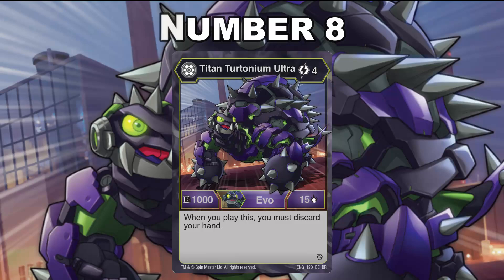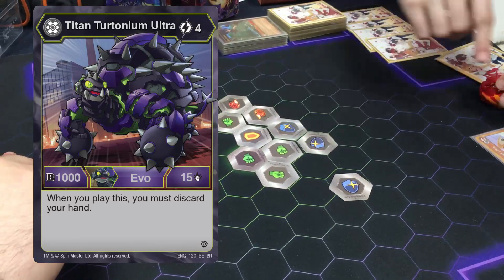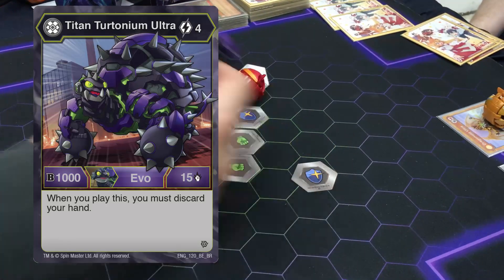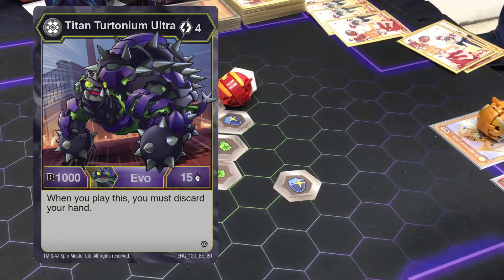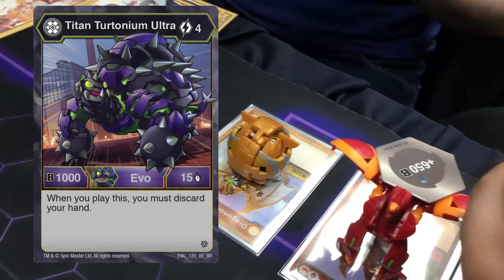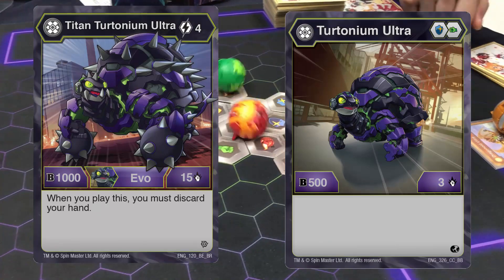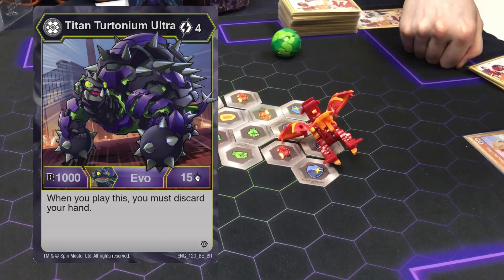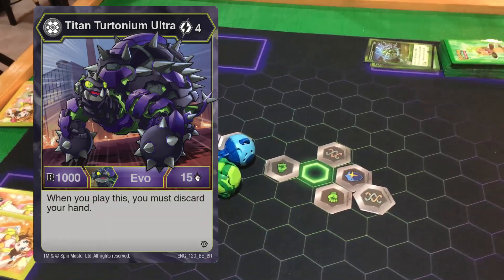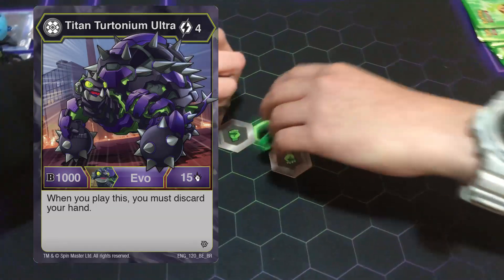Number 8: Darkest Titan Turtonium Ultra. Darkest Titan Turtonium Ultra is a 4 cost 1015, and when you play this you must discard your whole hand. Now I know what you're thinking — why would this be in the top 10 when the price is discarding your whole hand? Well, first off it costs 4 to play, so it's not too difficult to get out. Being a 1015 beater, it can go up to 1650 since Turtonium brings blue shield with him. But mainly because this card is a Fury enabler — the keyword ability for pirates that grants bonus skills based on having no cards in your hand, kind of like Infernity from Yu-Gi-Oh.